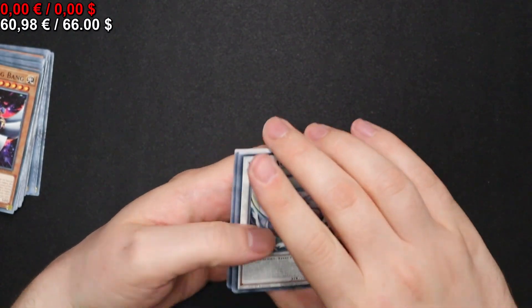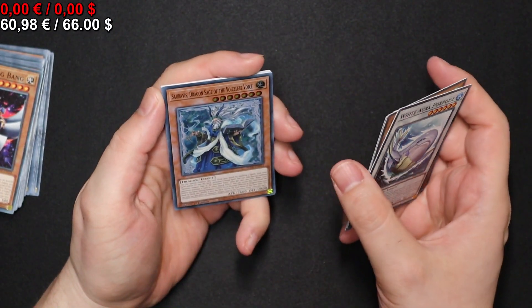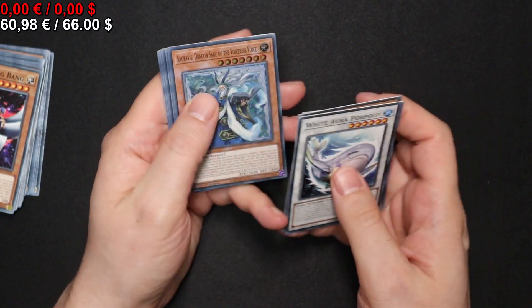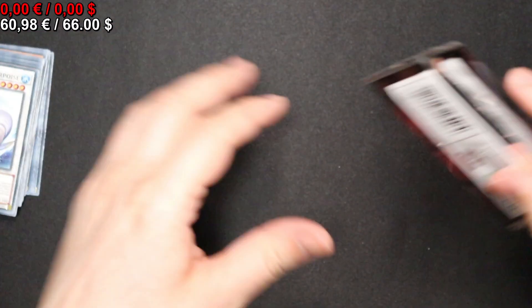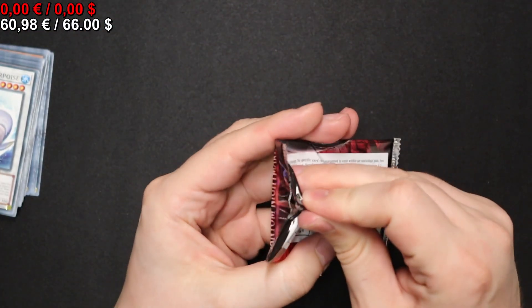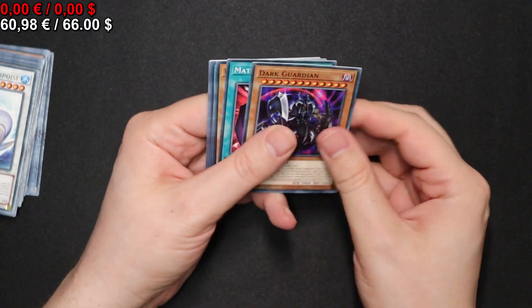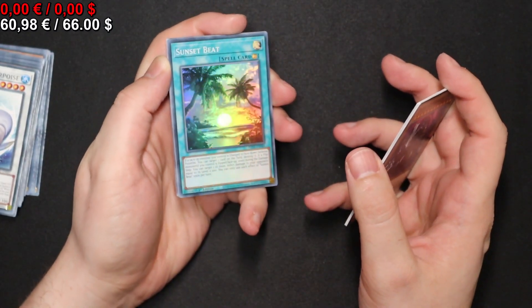And in the next pack, what are we gonna get? We are gonna get a Sauravis Dragon Sage of the Voiceless Voice. Next pack, we will get the lovely Sunset Bead.